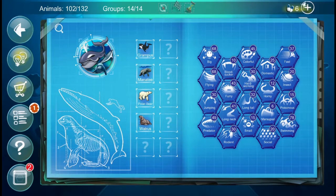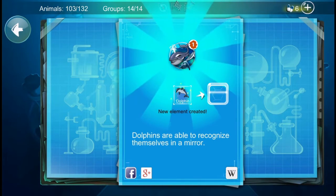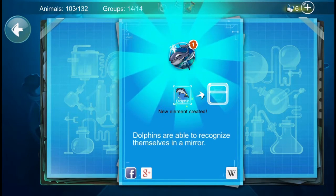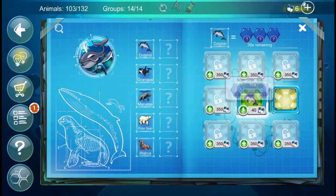I was going to say an Orca, but an Orca is a Grampus, and a Grampus is a Killer Whale. So I'm not sure what a Domestic Grampus would be — but it's given us a Dolphin! Dolphins are able to recognize themselves in a mirror. We'll go ahead and scan the Dolphin.